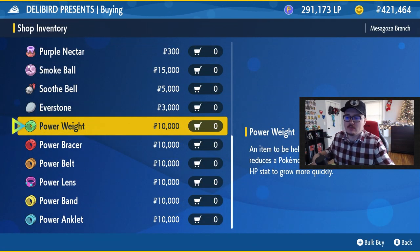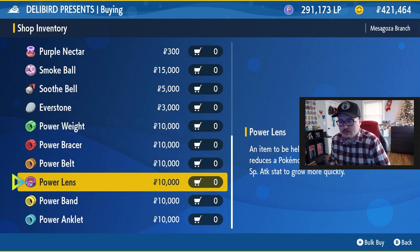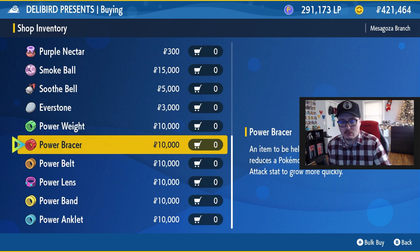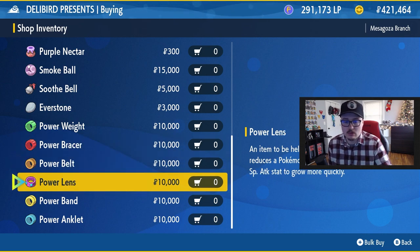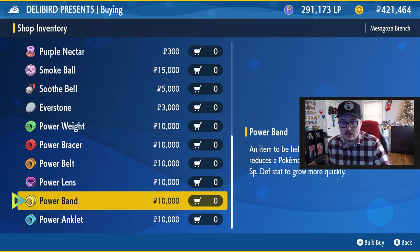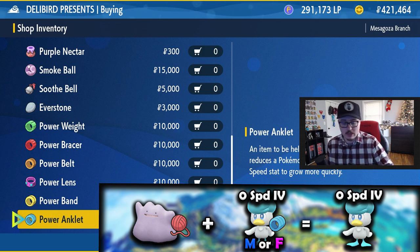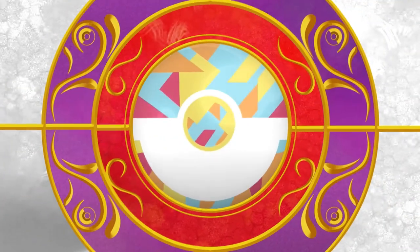Another way to move IVs down is with Power Items. Give a Pokemon one of these items and it will automatically transfer that specific IV stat to the offspring. The Power Weight is for HP, Power Bracer for Attack, Power Belt for Defense, Power Lens for Special Attack, Power Band for Special Defense, and Power Anklet for Speed. For example, to transfer a zero speed IV for a Trick Room team, give the Pokemon the Power Anklet and the offspring will also have a zero speed IV.